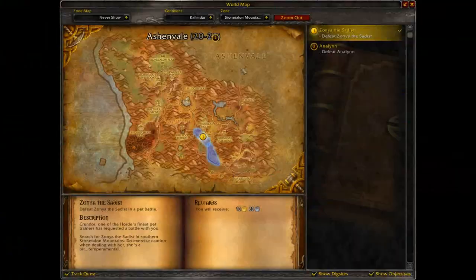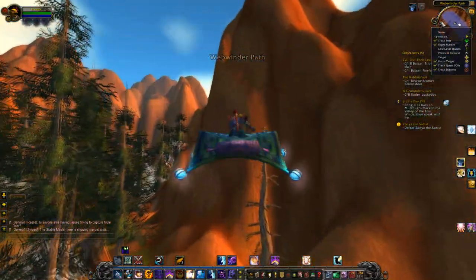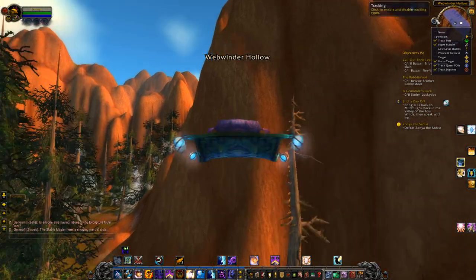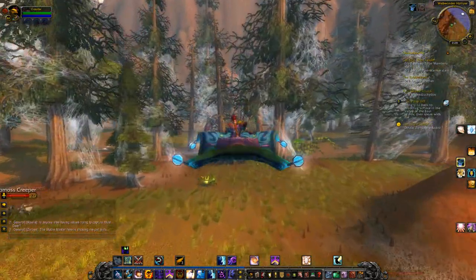Moving on! You might be asking, where do I actually catch these pets? Well, you can go to your tracker, select 'track pets,' and fly around looking for a pet to appear on your map. Like that!